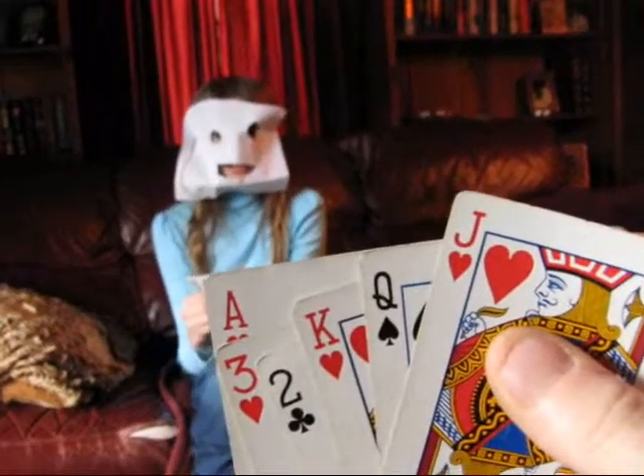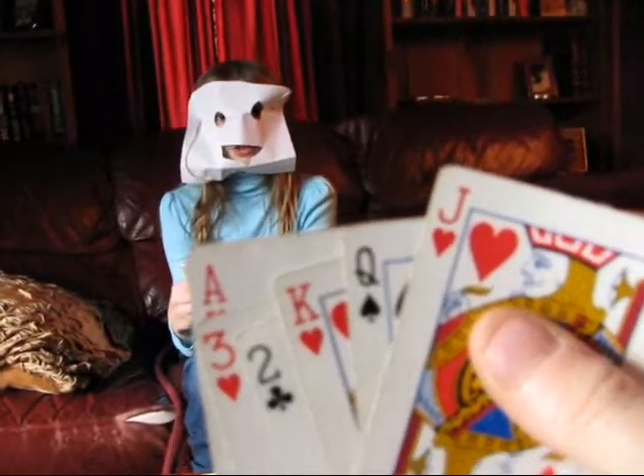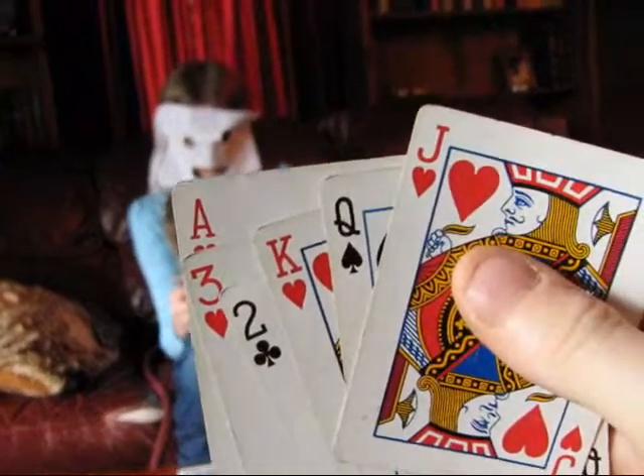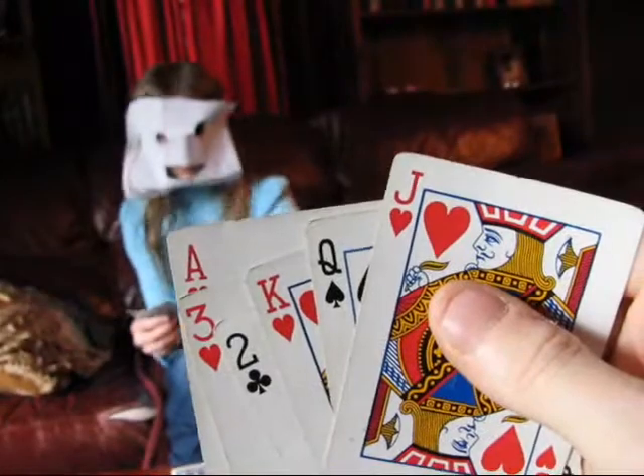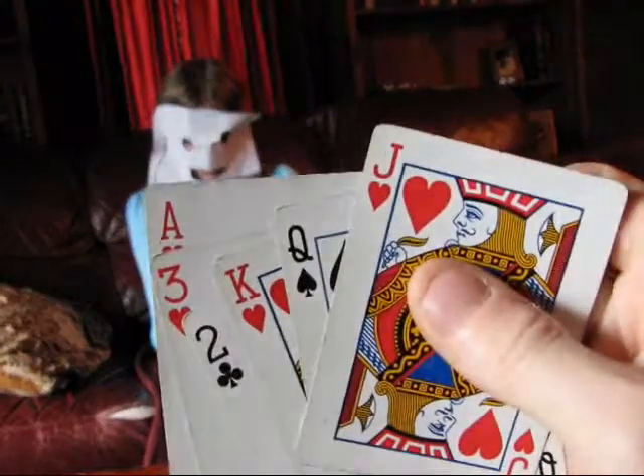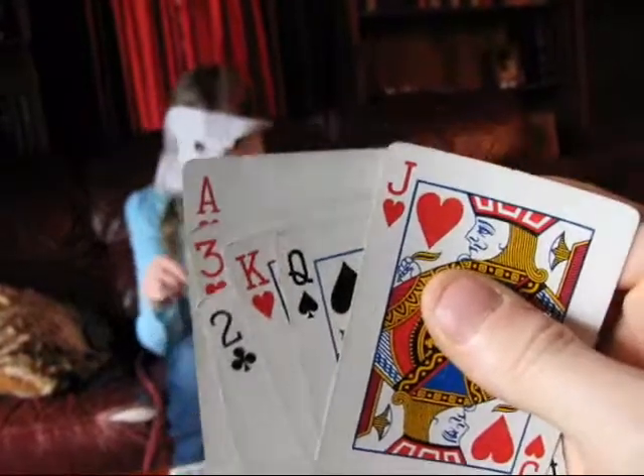The ten is the second best card, because when you put the ten down, it clears the pile. Then you want to put down your highest card. If it's a tie, you can choose whichever one.